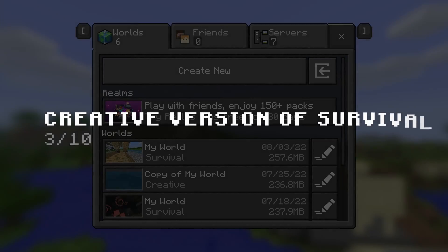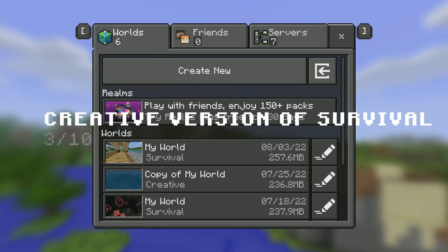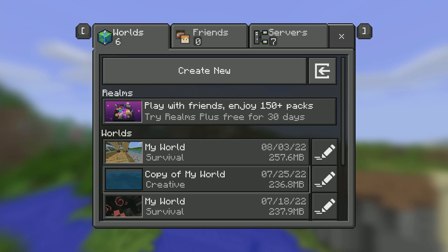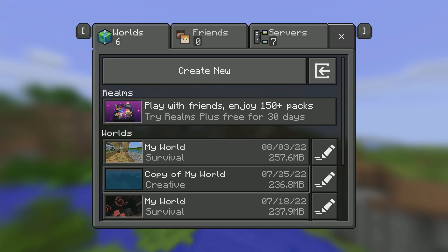Number three is a really specific one, and I know I might get some flack for this — I have a creative version of my survival world, because I really don't like trying to find things. So I just hop on it and do slash locate, and it finds me things. Is it cheating? Kinda.